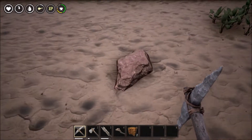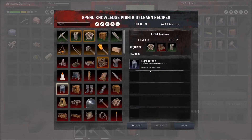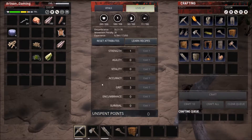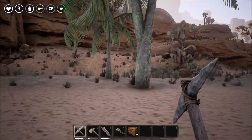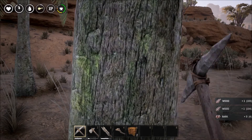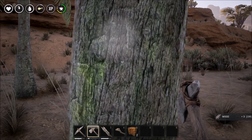We gained a level, so now we can hopefully get our fireplace. We'll do more stamina here. Let's find our fireplace — right there, perfect. We need 50 sticks. Let's go over here and get some more sticks. We can get bark — I don't know what bark's good for yet, but I'm sure there's a reason for it.